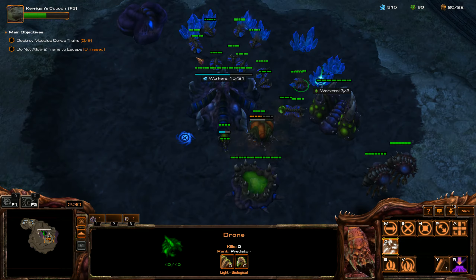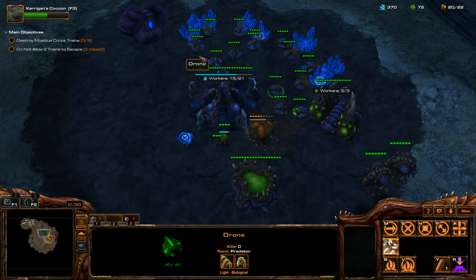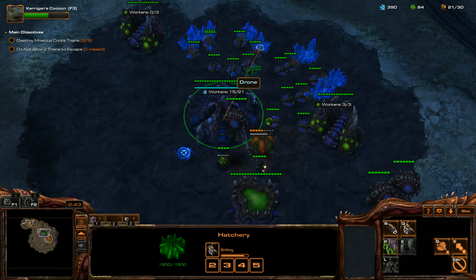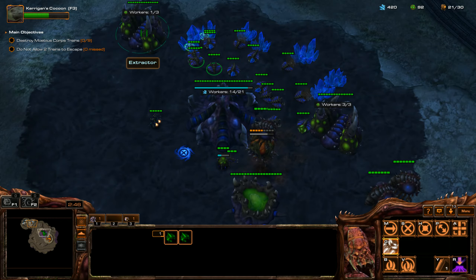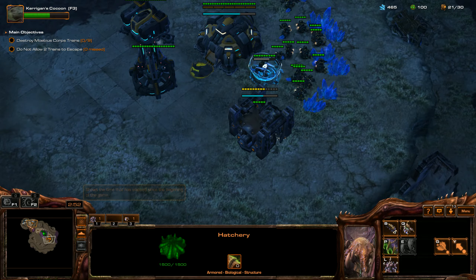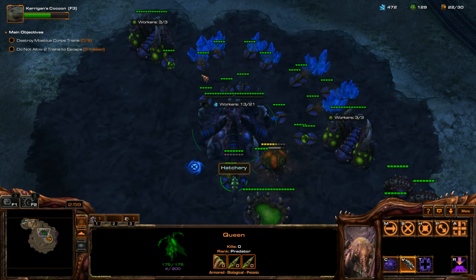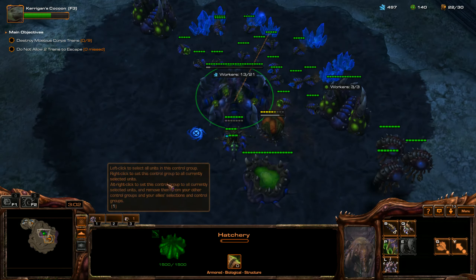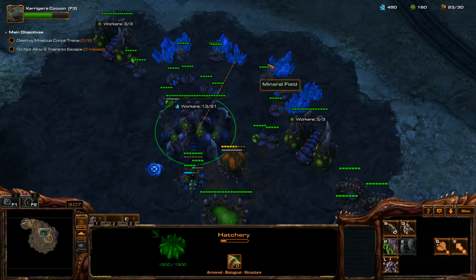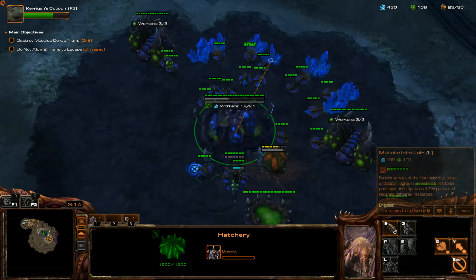What this strategy entails is we're going to be creating Nidus Worms everywhere — that's where the Nidus Nightmare idea comes from. We're going to have a Nidus Worm at our base, at our teammate's base, and then in between our expansions. We're going to throw all of those Nidus Worms into a hotkey, and those Nidus Worms will spread creep for us. We'll be able to instantly transport our units basically wherever we want on the map.